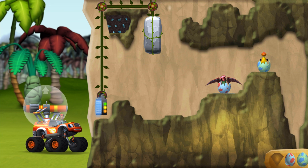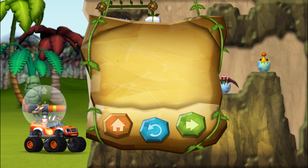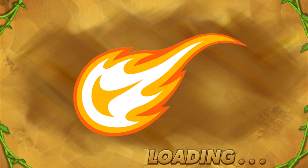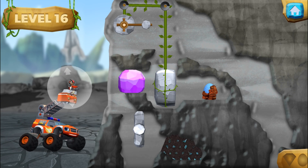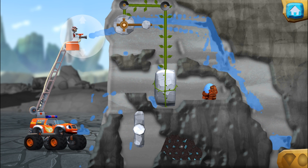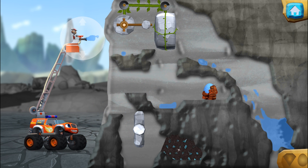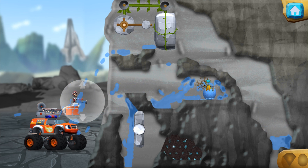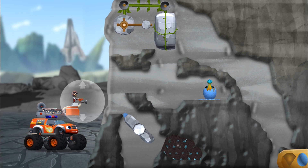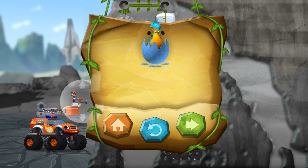That's one happy baby dino! Use your finger to turn the clamp. You rescued one baby dino. You can return to the map.